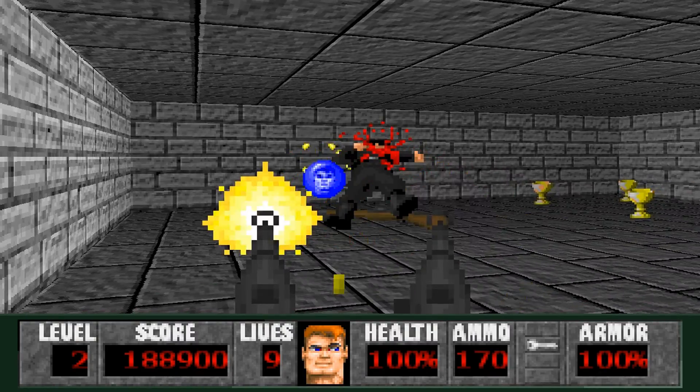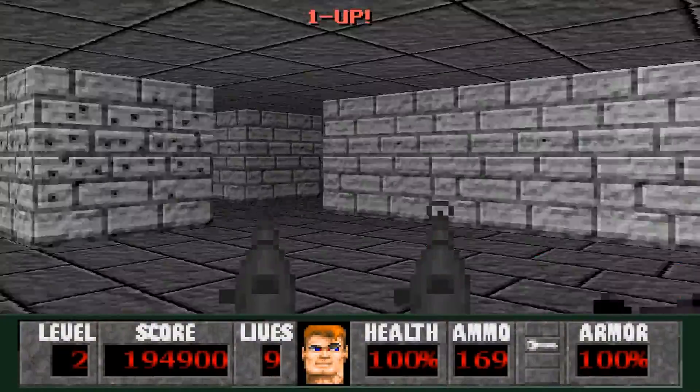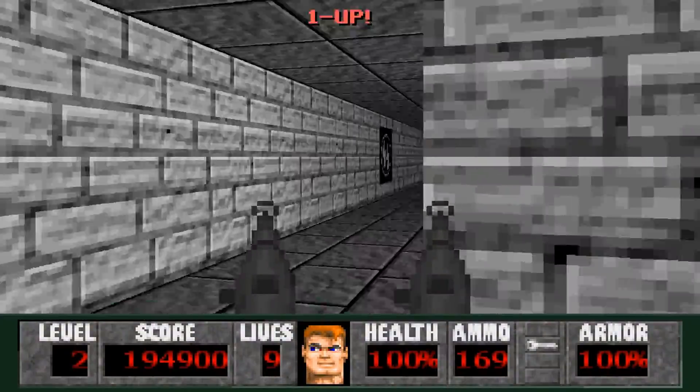Lots of treasure to collect in this level. Gold helmets, and we have another secret right here on this wall with bullet holes. We go in, we'll find a guy and lots of chalices. So pick them all up, and don't forget the one-up on your way out.